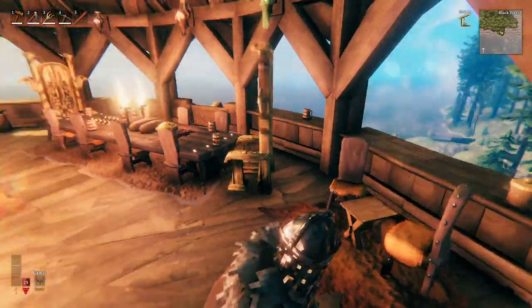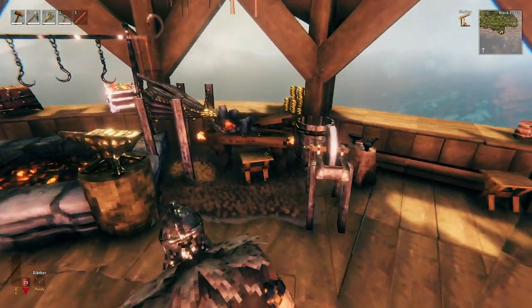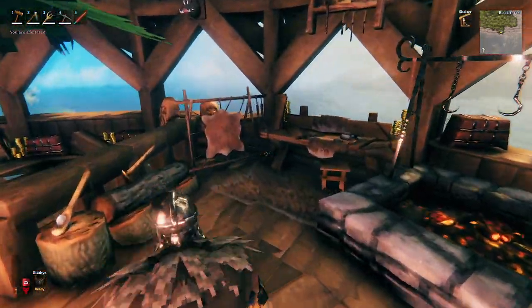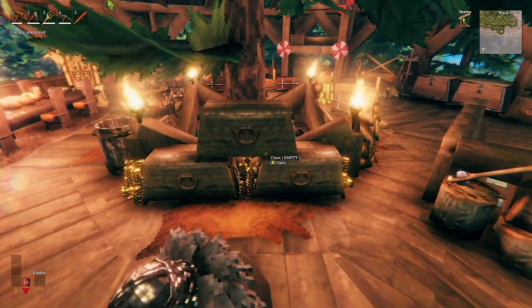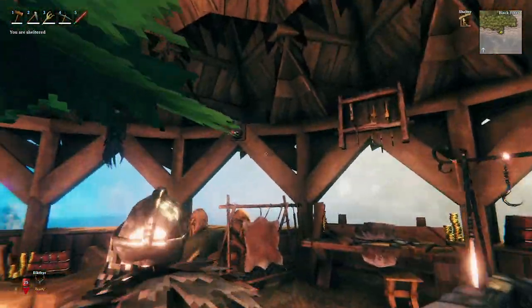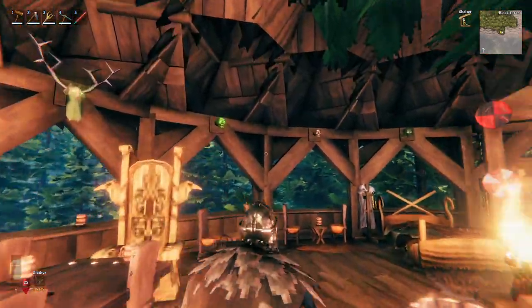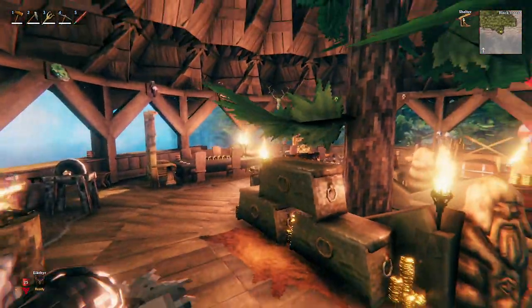Continuing around to the workshop area up top, we've got a forge table, a workbench, a little area to do some cooking and smelting, and storage next to the tree for your workshop supplies. Don't forget the cozy seating to enjoy the view. There's also a little net-style feature so you can't fall through. Going all the way around are trophies: boar, deer, and neck as the starter trophies, then grey dwarf trophies, skeleton trophies, draugr trophies, and wolf-related trophies — a cool little detail to spruce the place up.